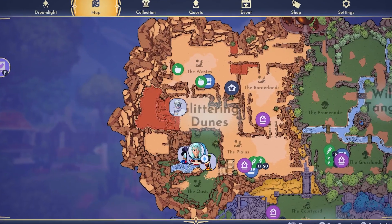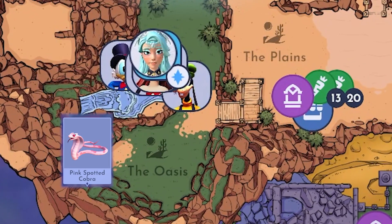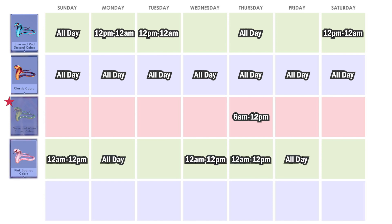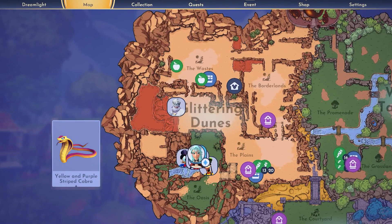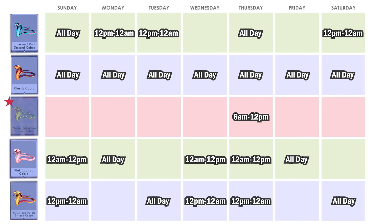The beautiful pink and red striped cobra is at the Oasis. You can find it on Wednesdays, Thursdays, and Sundays from 12am to 12pm, and on Mondays and Fridays all day. You can find the yellow and purple striped cobra at the borderlands on Wednesdays, Thursdays, and Sundays from 12pm to 12am, and also on Tuesdays and Saturdays all day.